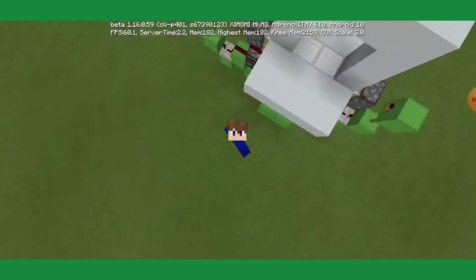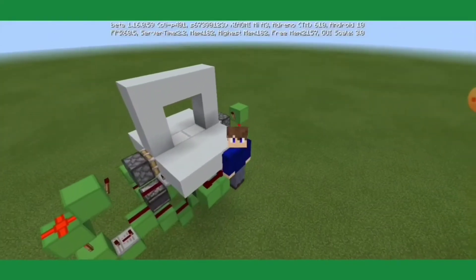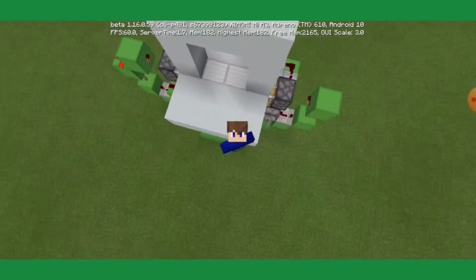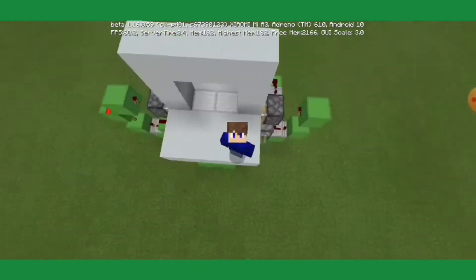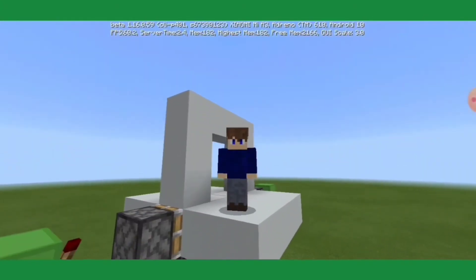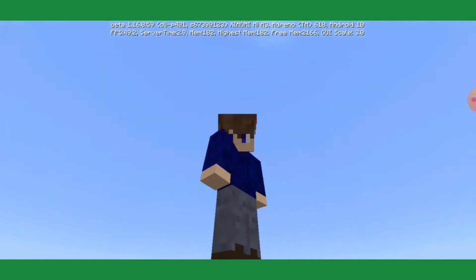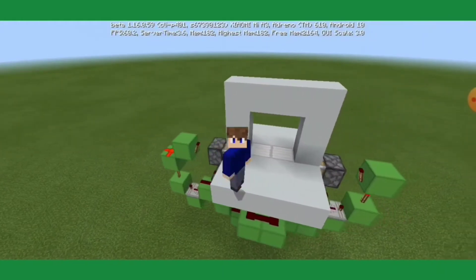Today I'm gonna showcase a very small and fast 2x2 hipster door design. Yes, I know it doesn't really look like a hipster door since there's some visible redstone. But assuming that your house has a wall — otherwise, what are you doing? Get a wall. Creepers are gonna... well, they would know that you're there. Assuming that you have a wall and floor, yeah, it should be hidden. And it's very, as I said, very compact, very fast.